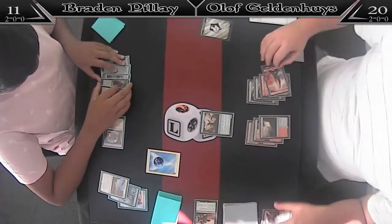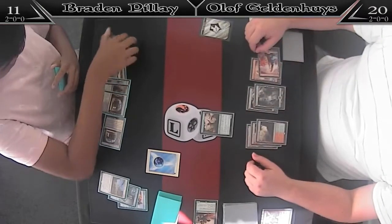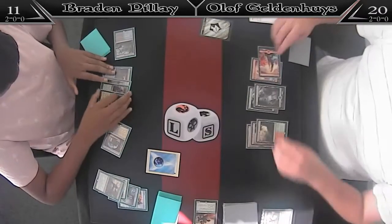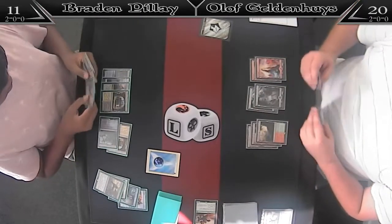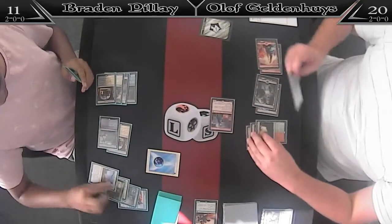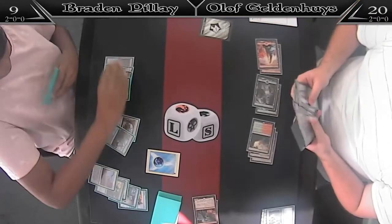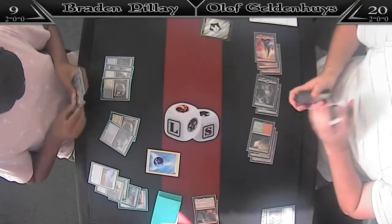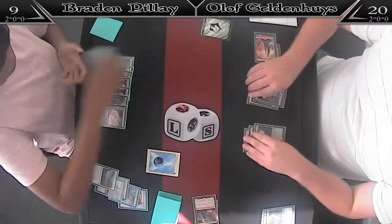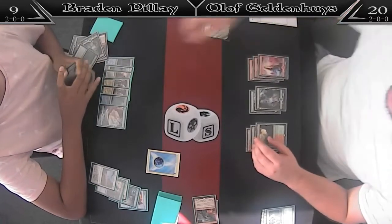Brayden has a second copy of Settle the Wreckage in hand. I don't think Olaf is in a position where he can actually win this anymore. The Fatal Push is going to kill the Servant. Brayden is doing well to do it before his opponent untaps, although that's not too relevant against his opponent's deck. Hazard the Fervent — Settle the Wreckage. He uses a throw. Down to 9.